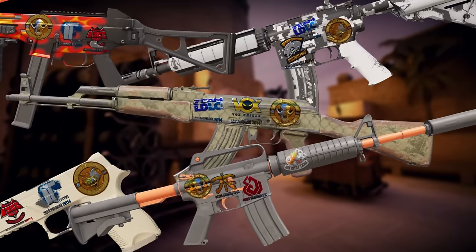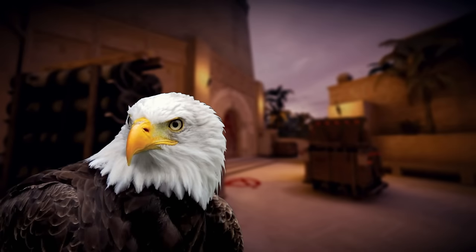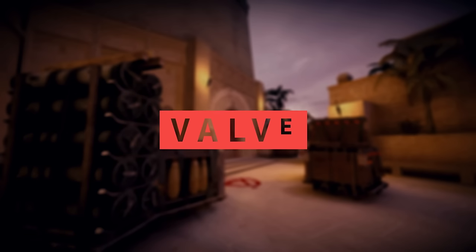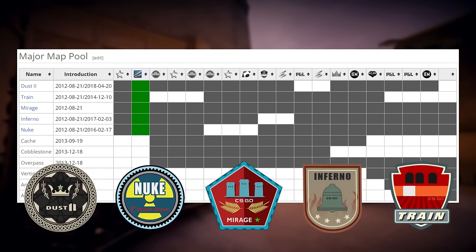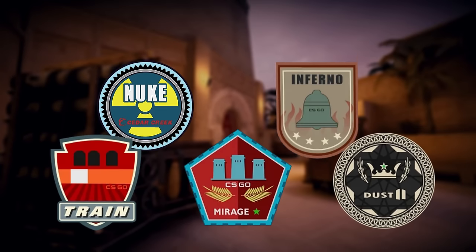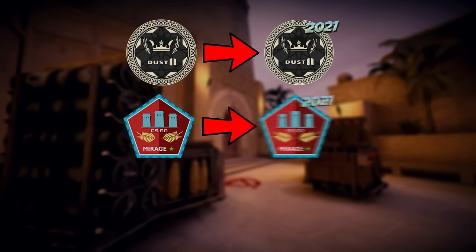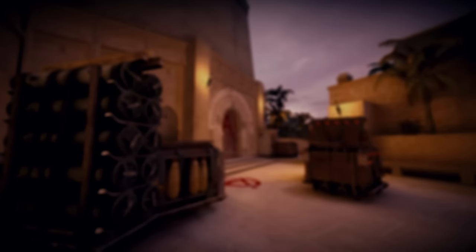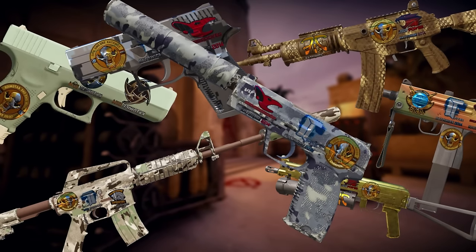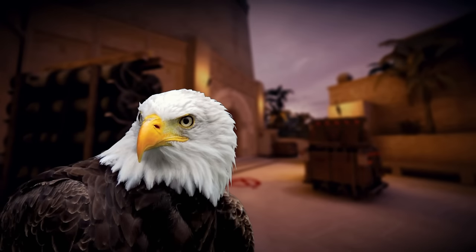Did you know that 4 out of the 5 skins just mentioned can no longer be unboxed? If you thought that was all for Katowice 2014 foils, you're wrong — there is still more to discover. Valve decided to remake some of the maps in the original collection pool for the Katowice 2014 souvenir package, and with that, they also remade the collections alongside them. The maps affected include Dust 2, Mirage, and Train, meaning the original collections are no longer obtainable in any way. Some Kato foil skins are therefore a lot rarer than others.